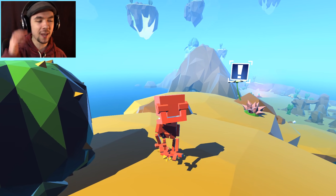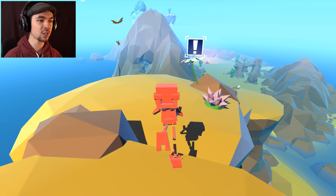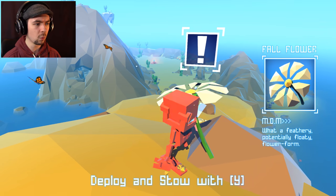Have you ever noticed when I'm playing games I'm like, 'Steve! Buddy!' — I always say buddy. It's actually true for this guy though. He's a little bud. What a feathery, potentially floaty flower form. Deploy with Y.